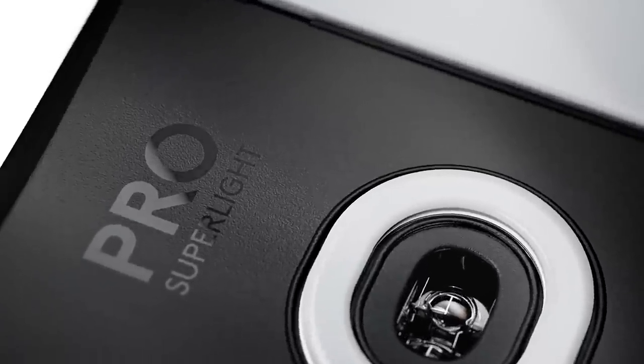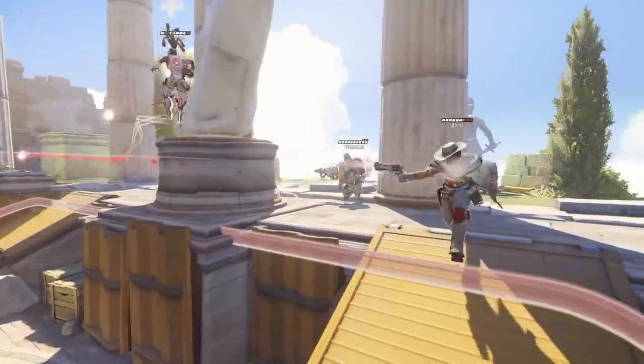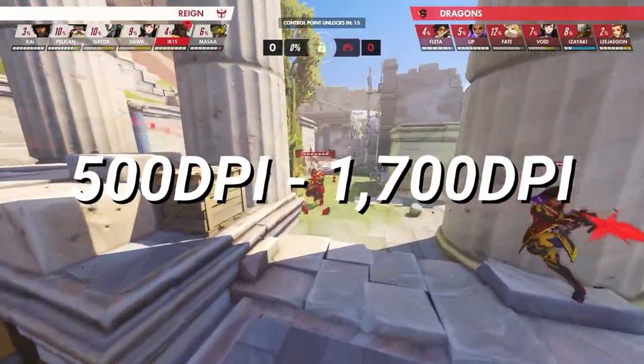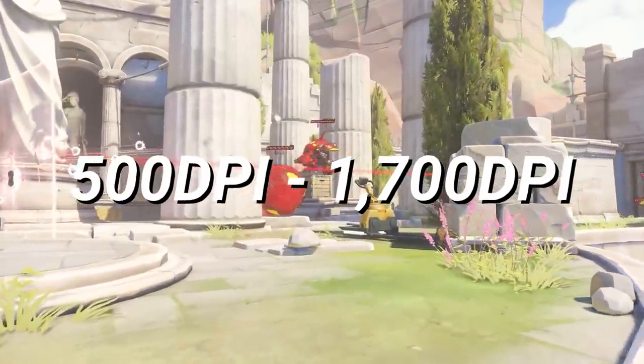While hardware manufacturers generally advertise high DPI mice as a selling feature, most pros are anywhere between 500 and 1700 DPI. Anything higher than that is probably overkill.